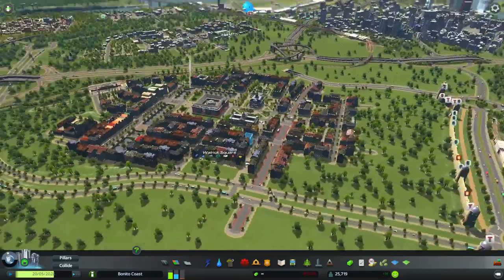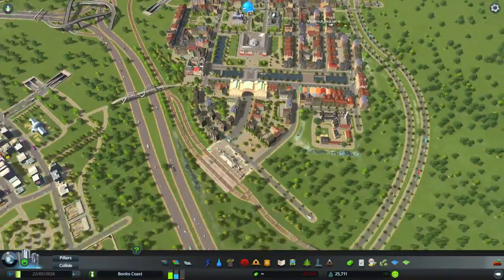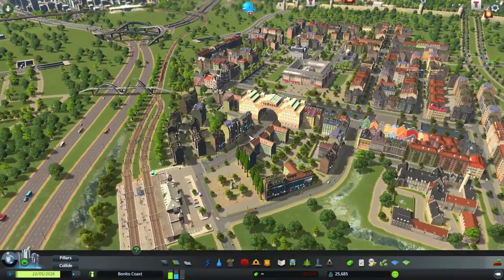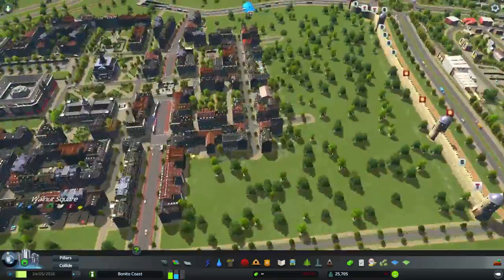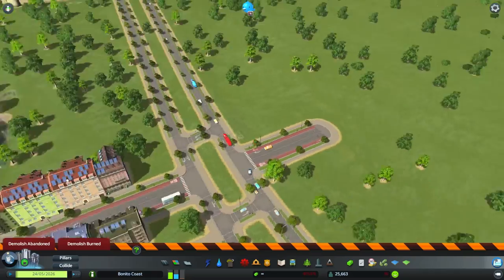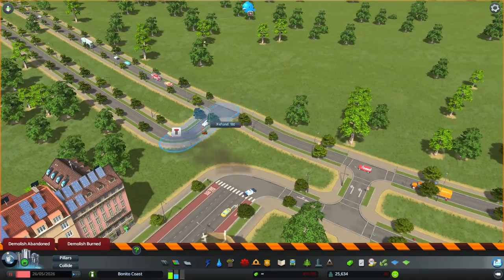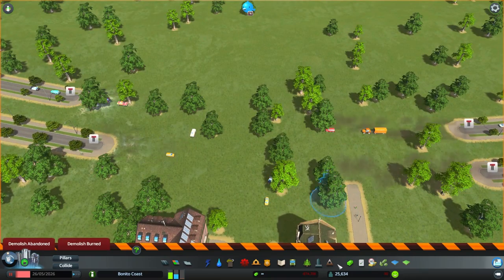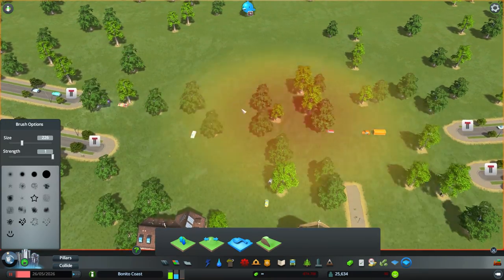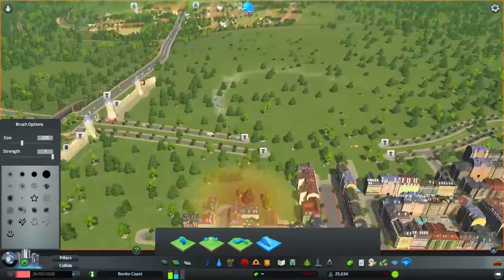Hello everyone, I'm Sim Valera and we are back to the city of Panidou Coast. Last time we did a lot of work in the European district, and in this 20th episode we're just gonna continue that work. This episode is called Urban Extension — or Urban Expansion, I don't know — and so yeah, here we go.